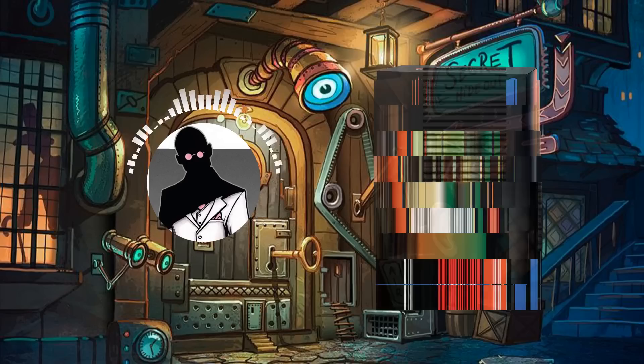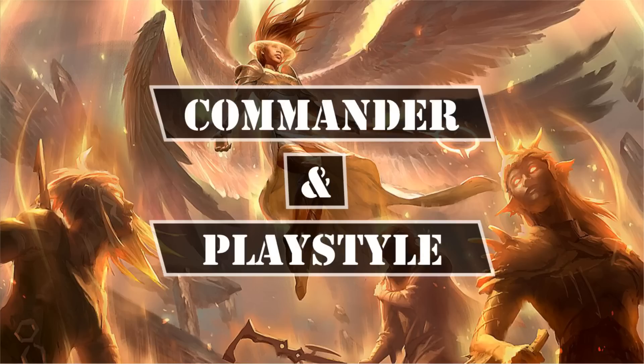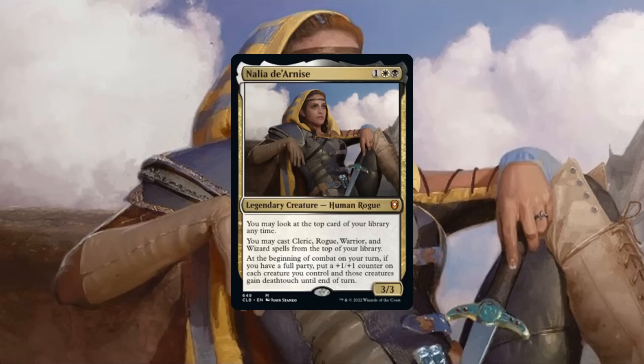With that out of the way, let's start by taking a look at the commander and playstyle. Nalia de Arnis is a 3/3 human rogue that costs 1, a white, and a black with the following abilities: we may look at the top card of our library at any time; we may cast Cleric, Rogue, Warrior, and Wizard spells from the top of our library; and at the beginning of combat on our turn, if we have a full party, put a +1/+1 counter on each creature we control, and those creatures gain deathtouch until end of turn. Nalia is packing a relatively low CMC and a typical stat block for her cost.